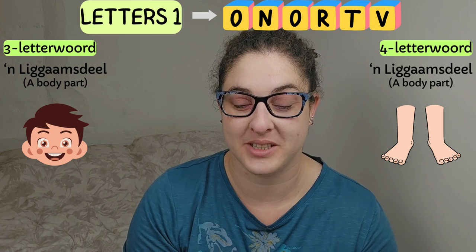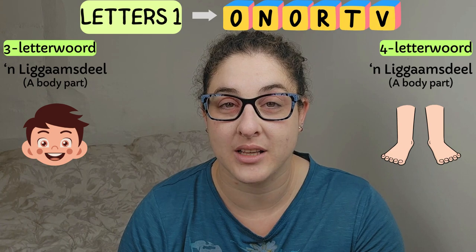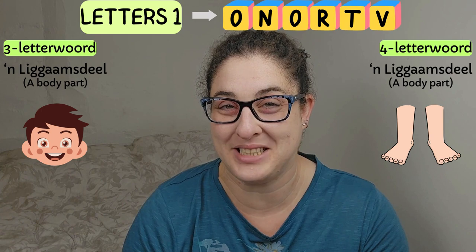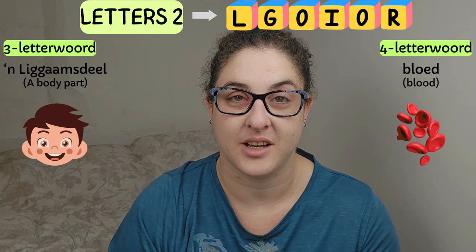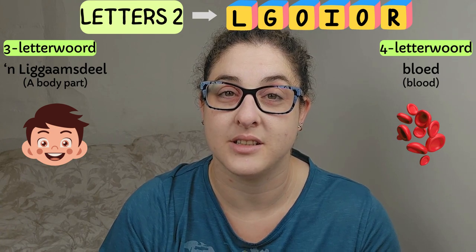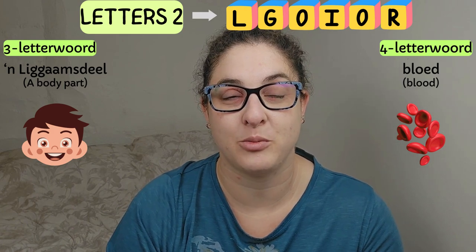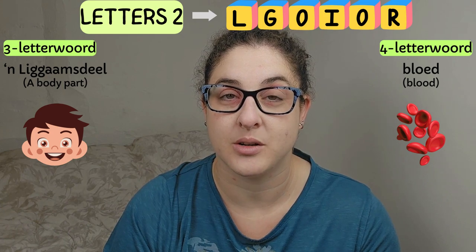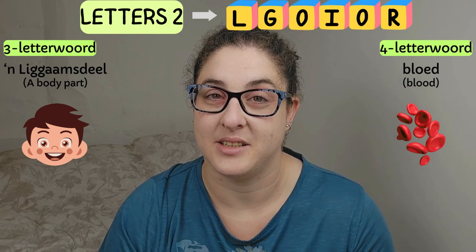And then we've got the four-letter word — also a 'lichaamsdeel,' a body part — and then you have the picture of feet. The second group of letters: on the left you have the three-letter word hint again, a 'lichaamsdeel,' which is a body part, and the same picture of a boy. On the right we have the four-letter word, and the hint there is 'blut,' which is blood, and the picture — that's a picture of blood platelets.